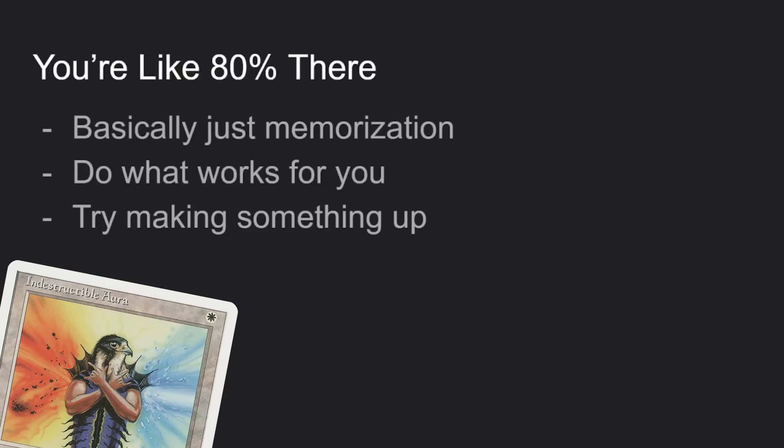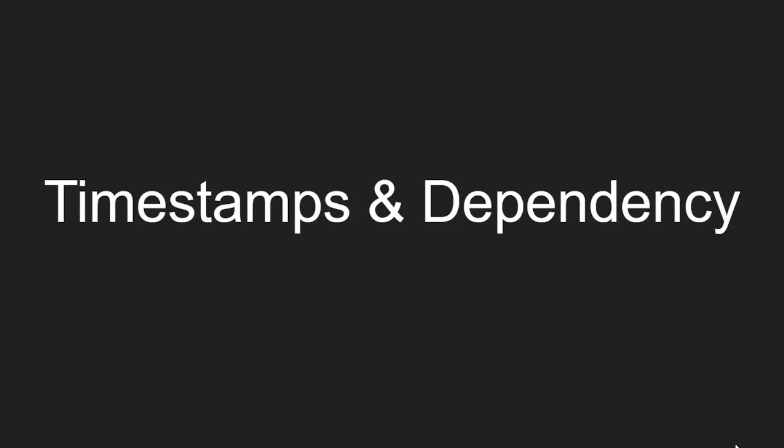Remember, we're still on the information stage. About 80% of layers is just remembering the order that things happen in. I've given you all the jigsaw pieces — now it's your job to put them in the right order. You're 80% there. Would you like to do the last 20%? Let's do it. Timestamps and dependency.